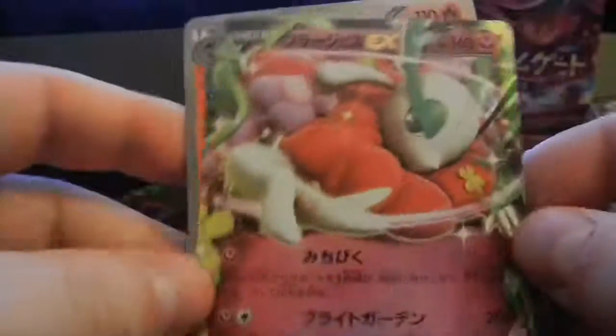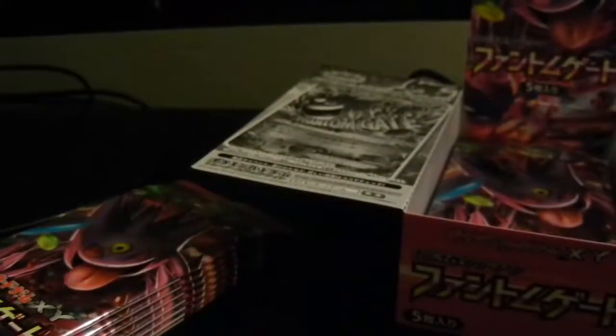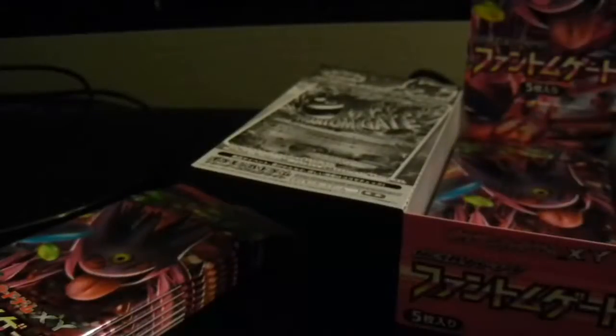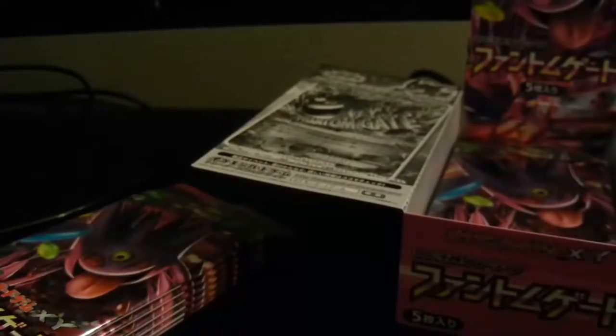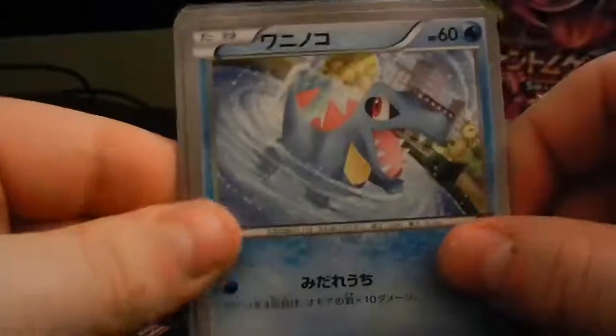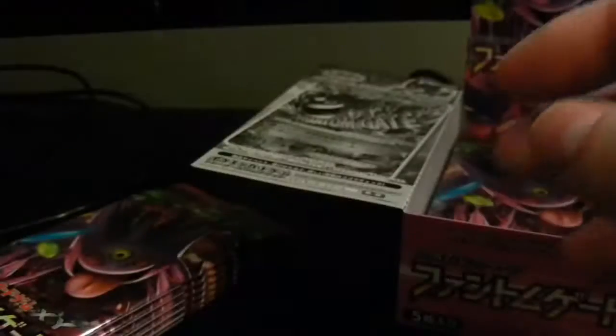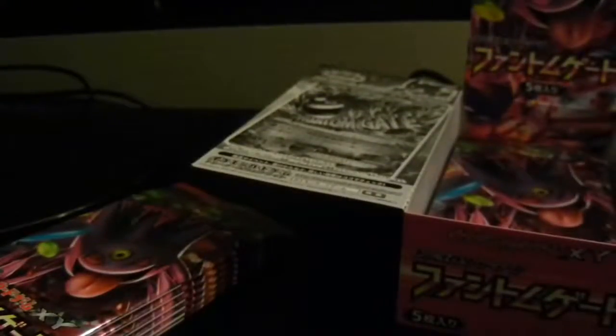Very nice! My camera didn't record, guys — for those watching the video, I did get a hollow Pyroar first and now I got a hollow Florges EX, which is pretty awesome. My camera wasn't recording for the first few packs. Next pack: one from the back and we got a Venomoth, Beedrill, Totodile — I got my Totodile! — a Joltik, and a hollow Slurpuff. Not bad at all.